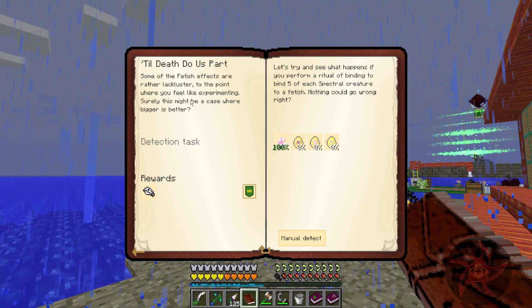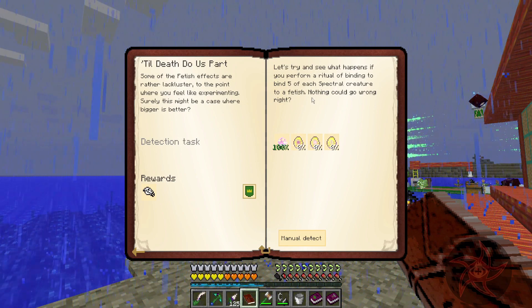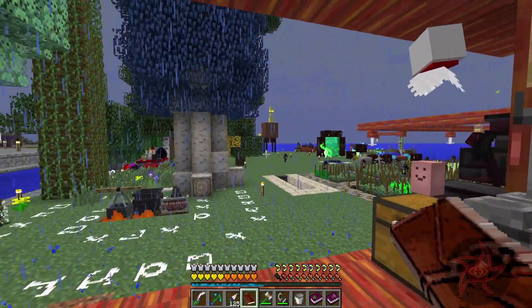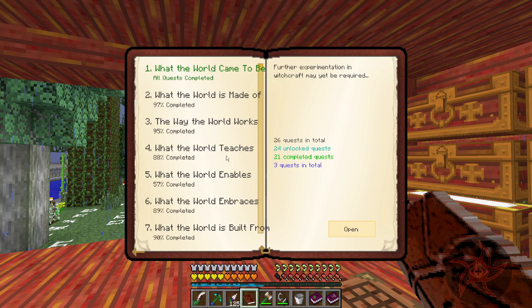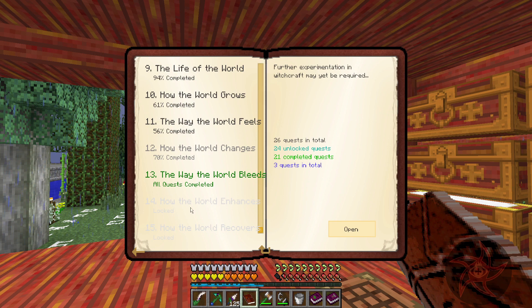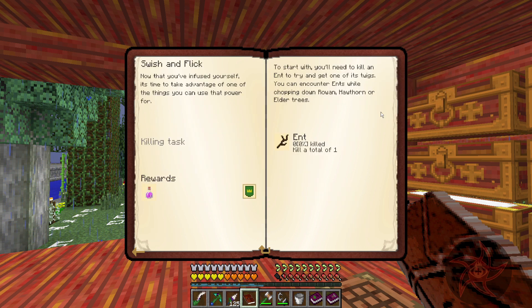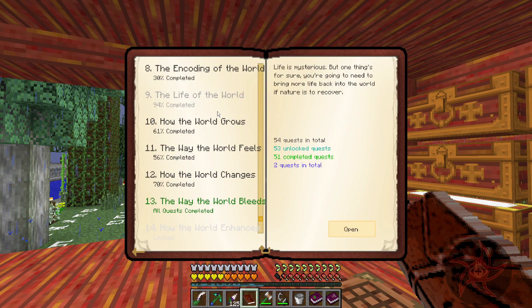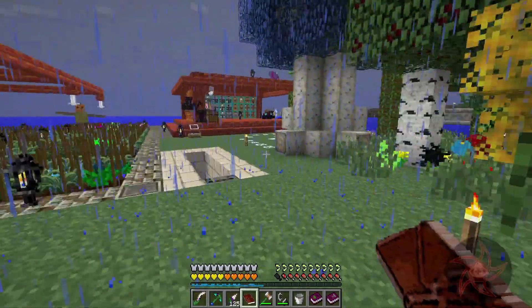Some of the fetish effects are rather lackluster, to the point where you feel like experimenting in case this figure is better. Ritual binding to bind five of each spectral creature to a fetish — five of each. I don't know if they give me Binky's skull though. It's the death fight — boss fight — which is actually what I wanted to get done before taking on Leonard. I'm basically stuck doing Witchery until I can figure out which quest is going to unlock Academy Craft, AE, and all that fun stuff.